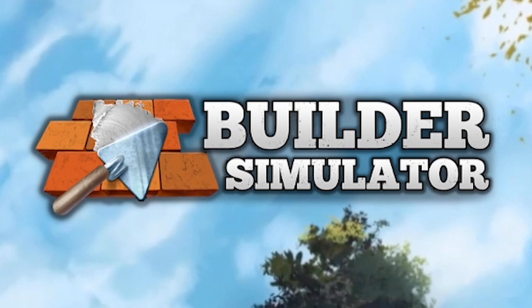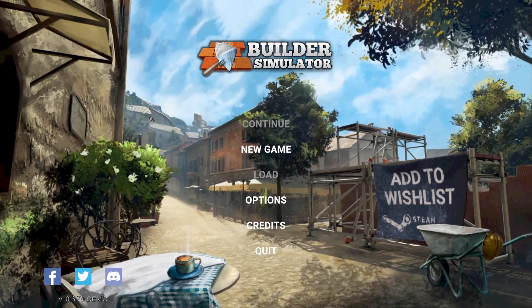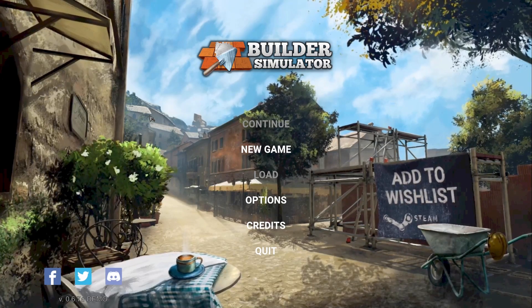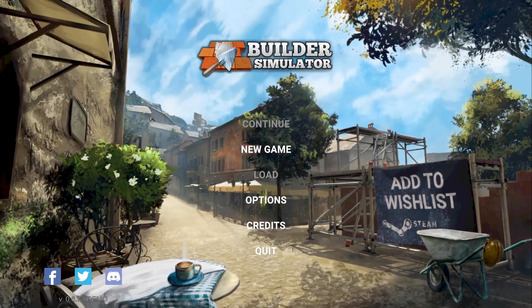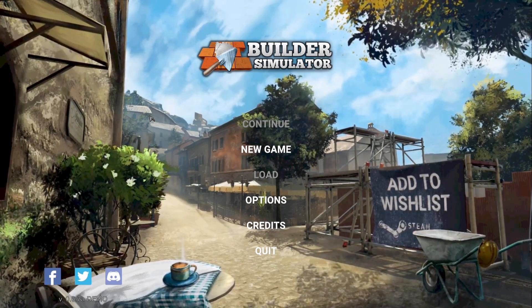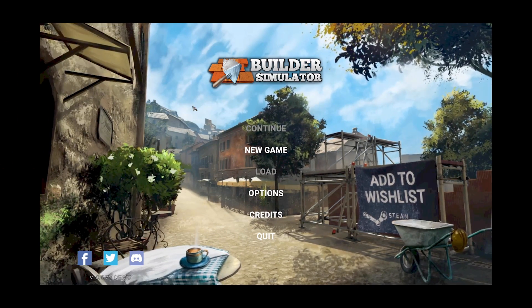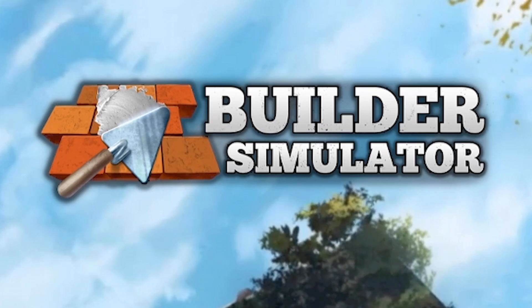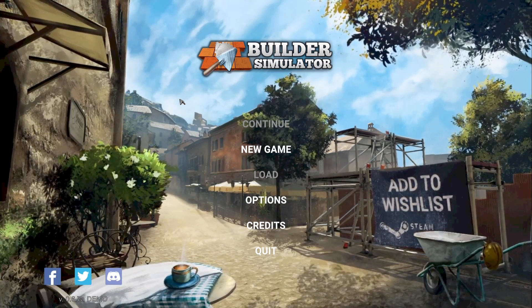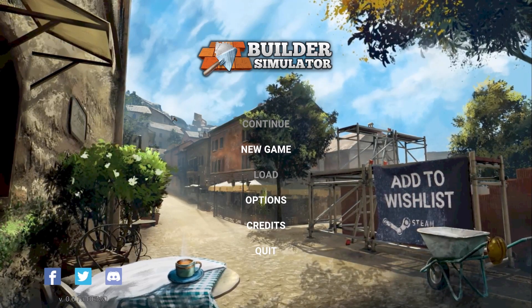Hello fellow engineers and welcome to Builder Simulator. In the chain of construction you start off with a client who wants to build something, let's say a building. They hire an overpriced architect who creates a design that might look nice but doesn't work in the slightest. Then the civil engineers come on board and fix the design so you can actually build it, before the builders get the drawings and turn what's on a piece of paper into something real. Just like I have a massive disrespect for architects, builders generally have one for us engineers as well. So to broaden my horizon and work out what possible reason they could have for not liking us, I've decided to play this so hopefully I can make their job easier in the future.